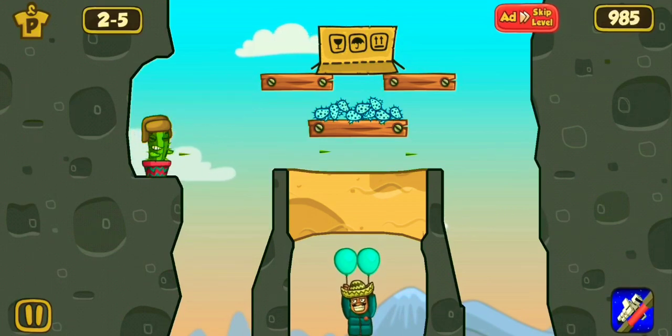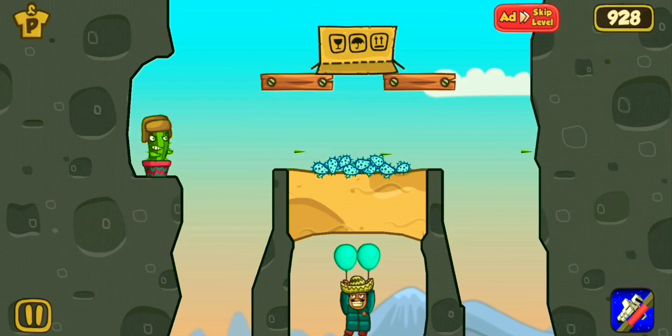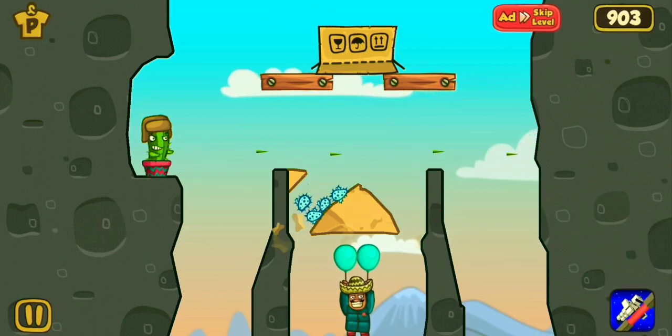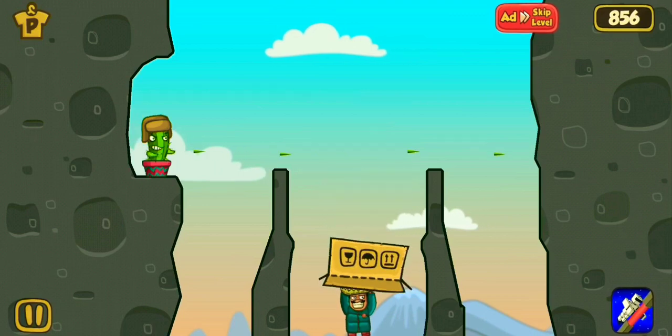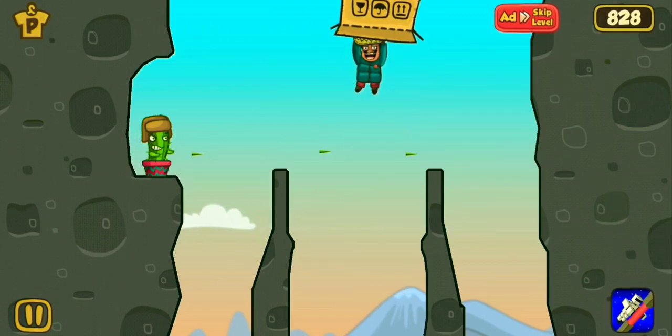So here is a firing cactus. First slide down this spiky cactus and just remove all of them. To avoid these firing bullets, just cover his balloons. So here the level is cleared.